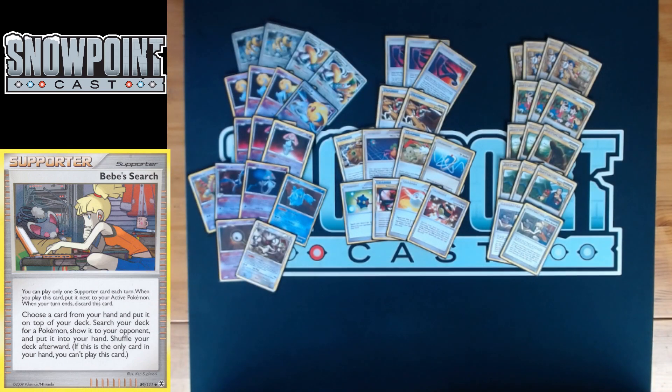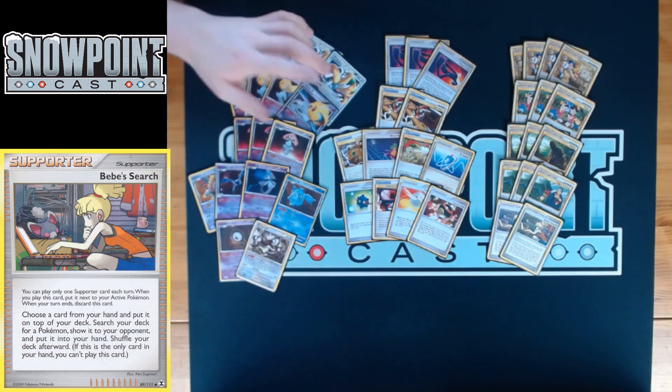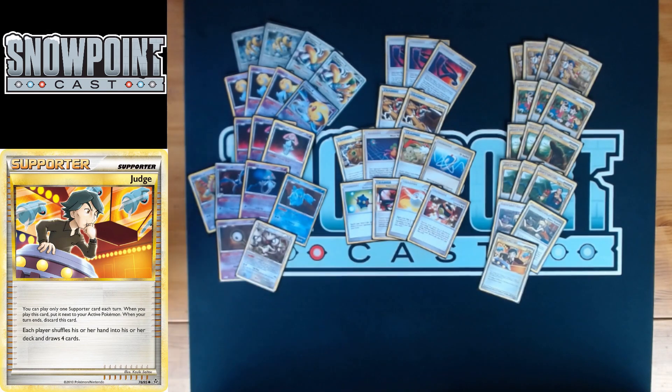Two Bebe's Search — super important because of Vileplume. You play a ton of non-Supporter Pokémon search, but if you're Trainer-locked that doesn't do any good, so two Bebe's Search is really nice. It helps find your Lv.X's — Collector can find everything else, but Bebe's Search for your Lv.X's is pretty important. Just take a card from your hand, put it on top of your deck, search your deck for a Pokémon and put it in your hand.